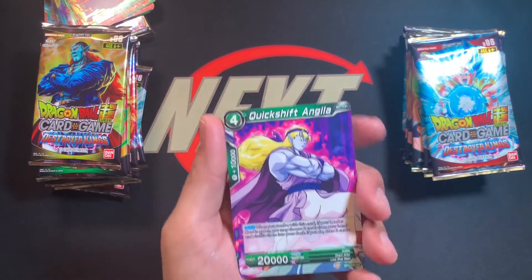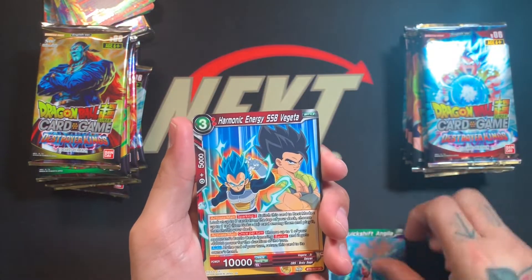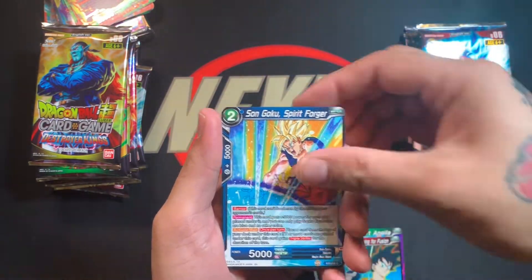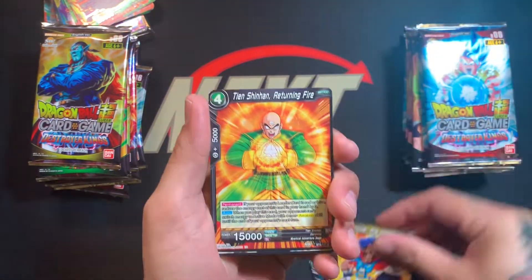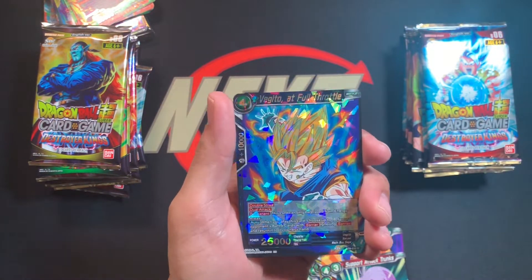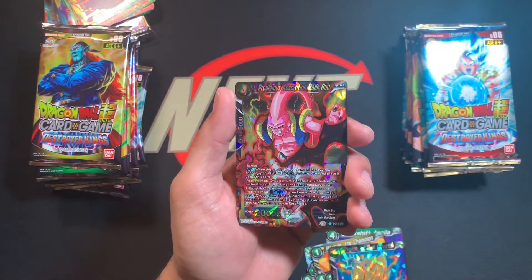Third pack: Angela, Majin Boo, Vegeta, Gohan, more Vegeta, Son Goku, Hercule, Tien, Vito, Support Attack, Trunks, and Vegeta at Full Throttle, followed by the Prodigious — we can't quite say it correctly but it makes us laugh.